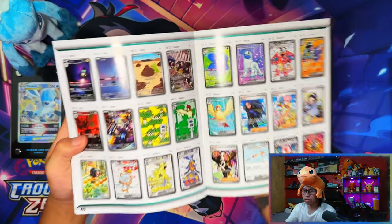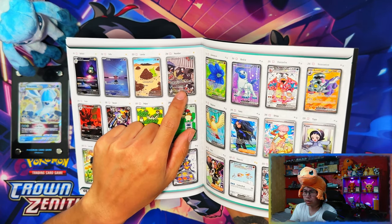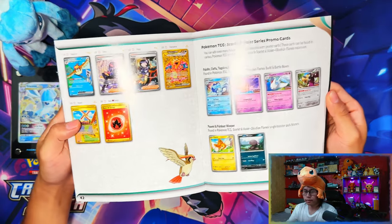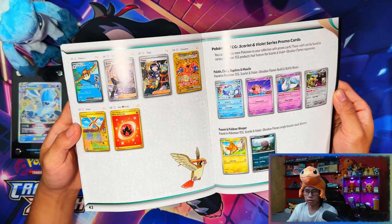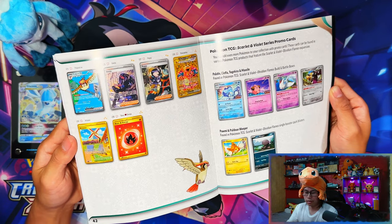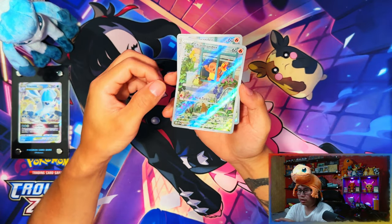My actual main chase is the Houndour and Houndoom Art Rare - that's my main chase right there. Going to the back: here's the support trainers, Special Art Rares, Special Illustration Rares, and then the gold cards - the Charizard, Artisan Fire Energy. That's the trainer guide.